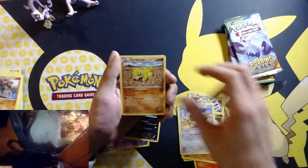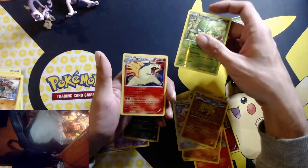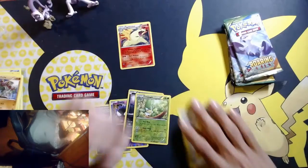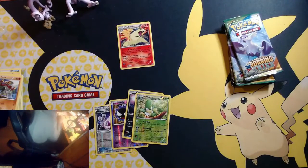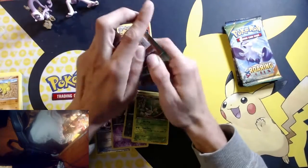Rest in peace Fairy Magnemite, rest in peace. Meowth, Sandshrew, and there's a holo Typhlosion. Okay, on to Roaring Skies.